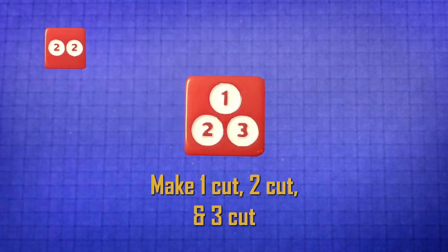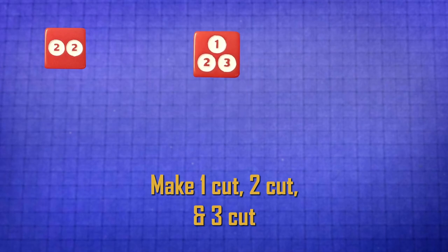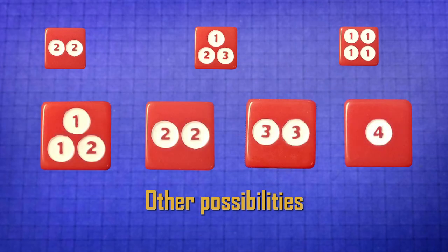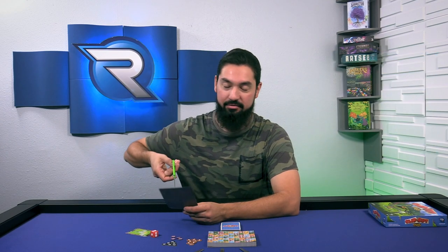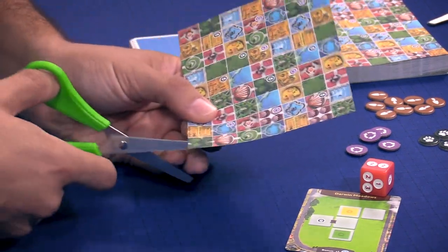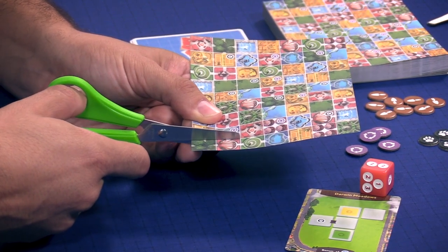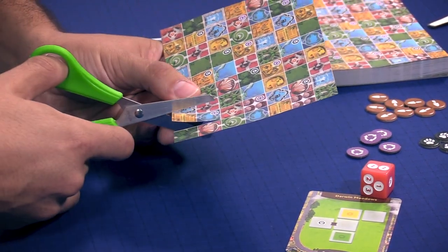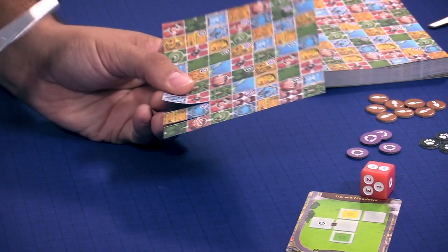A 2-2 means that I make two separate 2 cuts. Other examples are a 1, 2, and 3 cut, meaning I make those individual cuts. Or I make four 1 cuts onto my sheet of paper. But let's go back to what I had — a 2-2 cut. So I take my scissors and the next phase is cutting the sheet. You want to make sure that you're cutting into the sheet, not just poking a hole and cutting away. I want to look at my card and make sure that I have this yellow feature here. So I'm going to start my cut here, outside in — 1, 2 squares. And then I have another 2 cut, so I go again — 1, 2 squares.